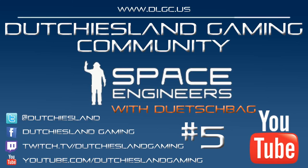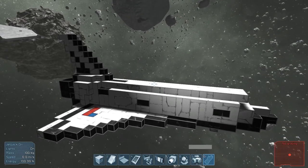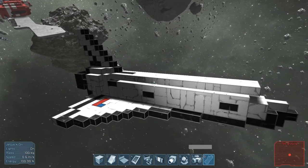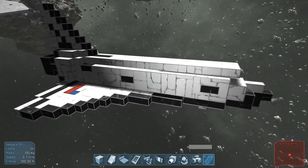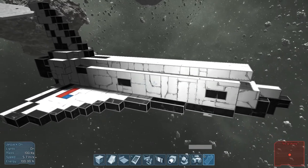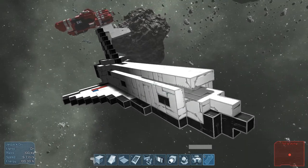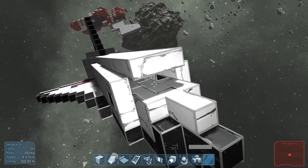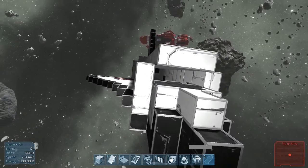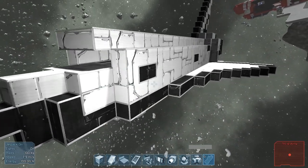Hello everyone and welcome back to another Let's Play video for Space Engineers. Today I'm going to be showing you what I've been up to here. As you can see, it's a space shuttle — a very rough looking space shuttle. I'm going to explain why it looks so rough. While I'm doing that, I'm going to go around and show you what I've got going so far. It didn't take too long to build and it's not quite finished yet.